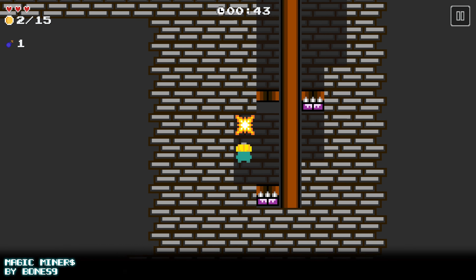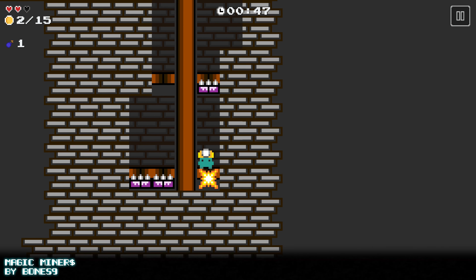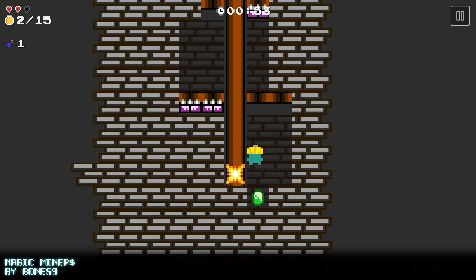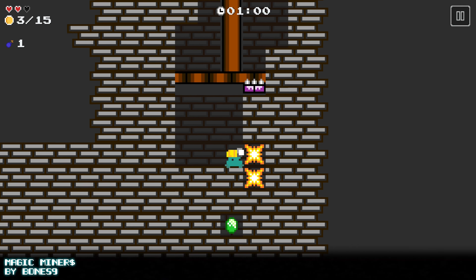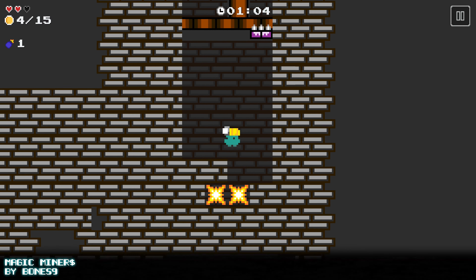I also really like that they're throwing in some hazards in the mix here, and I'm not just digging through with nothing happening. It's cool there are some gems to collect, and the spikes create a little bit of tension when I'm digging through — I want to make sure I'm not just going straight down. So it's like a dropper, but delayed, and I can control where I'm going. Really cool.